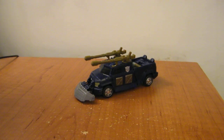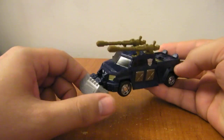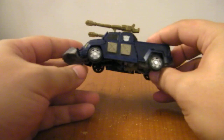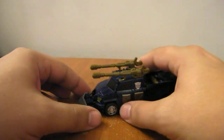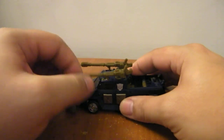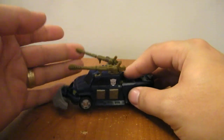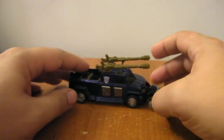This is the video review for Revenge of the Fallen Scout Class Scattershot. He's kind of vaguely Sentinel Prime-ish. He's a blue pickup truck with a snowplow armored barrier — a battering ram type thing — on the front. He also has these guns up here that can rotate and spin around. They have a different angle of attack and they rotate. That's about all there is to his vehicle mode.